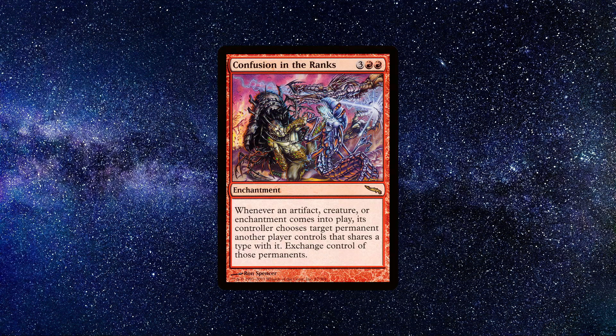So yes, just like the name of the card, this card is indeed a little bit confusing. Basically, whenever a player casts an artifact, creature or enchantment spell, the controller of that spell picks a target another player controls that shares the same type with it, and then they exchange them. This card is really annoying, as nothing you cast is yours and everyone else is the same. Then everyone's best stuff just gets shuffled around the table from player to player. It slows down the game and it makes it frustrating, as you don't really get to play your own deck.